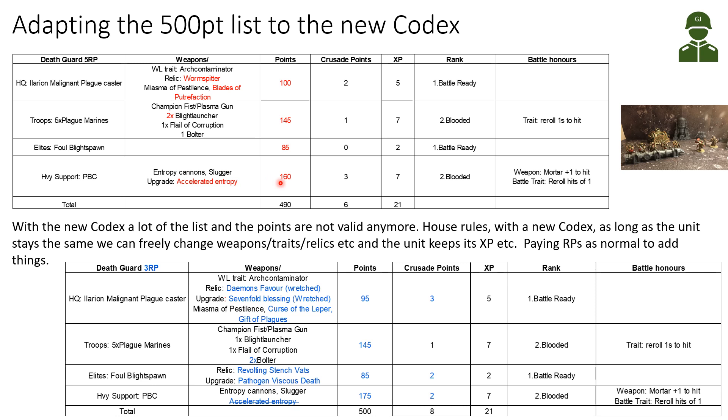The Plague Burst Crawler is now hitting on 3+, which I think is a good improvement. It has also achieved Blooded rank, so I gave it a weapon enhancement on the Mortar and rolled a +1 to hit — so the Mortar will now be hitting on 2+, which is really good. Also, from a battle I won, I selected the Plague Burst Crawler for a battle trait, and on the vehicle table it got reroll hits of 1. This is really valuable since the Plague Burst Crawler otherwise cannot receive any type of rerolls.